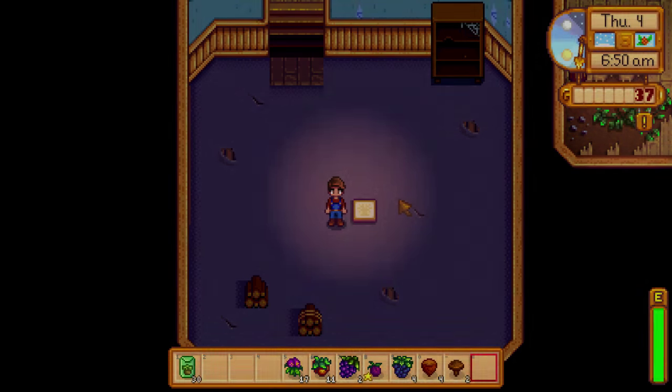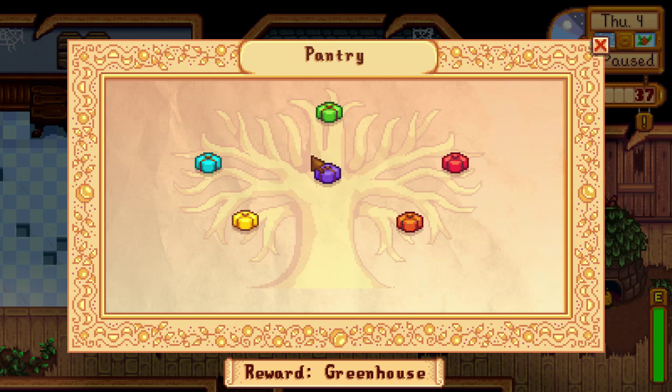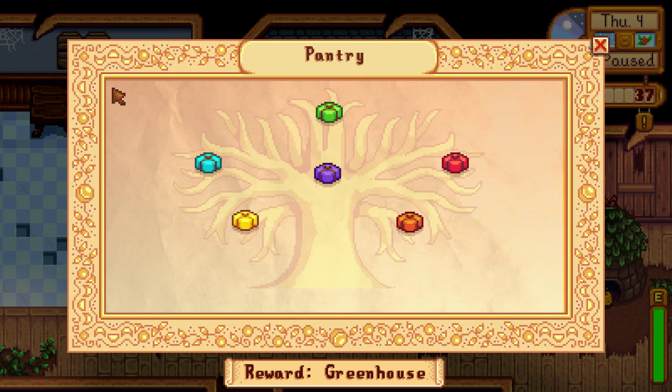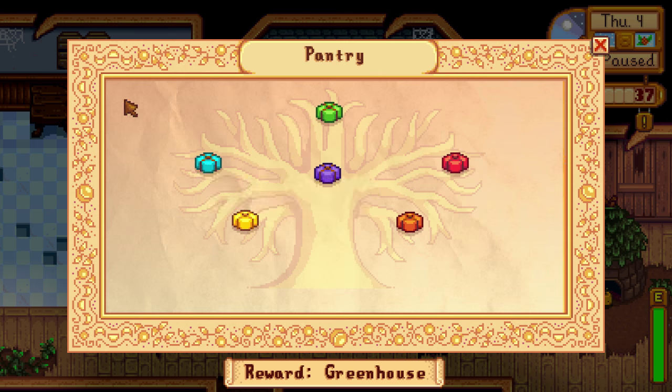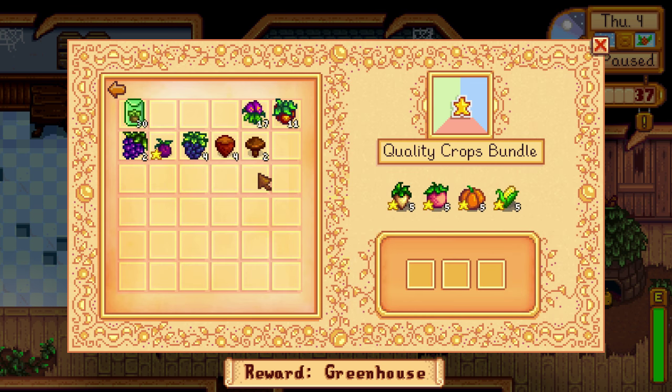That first bundle unlocks the pantry and the fish tank. Starting with the pantry — the spring crops bundle is self-explanatory: parsnip, green bean, cauliflower, and potato, all spring crops. You can also buy these from the traveling cart. For summer crops: tomato, hot pepper, blueberry, and melon. Fall crops include corn (which can also be grown in summer), eggplant, pumpkin, and yam.